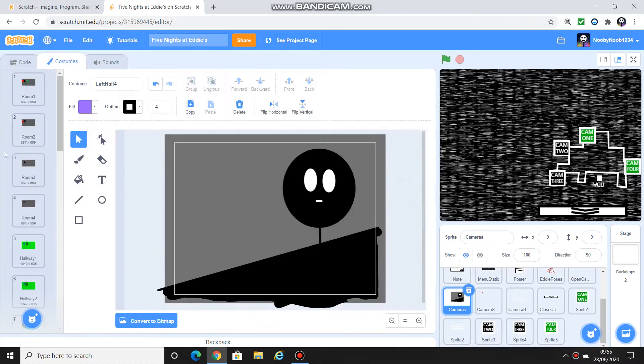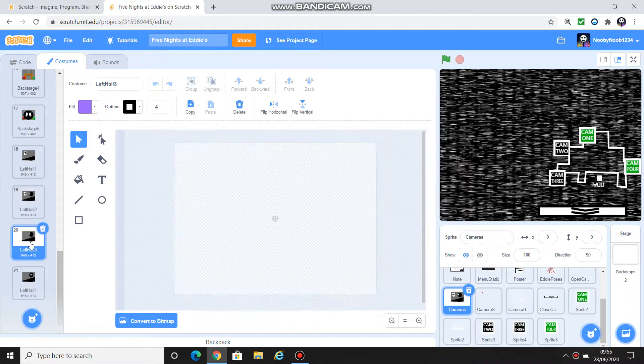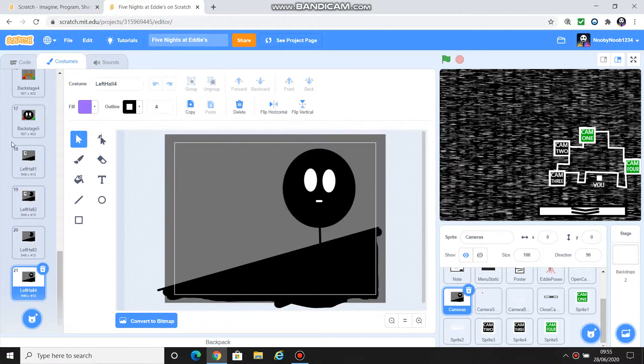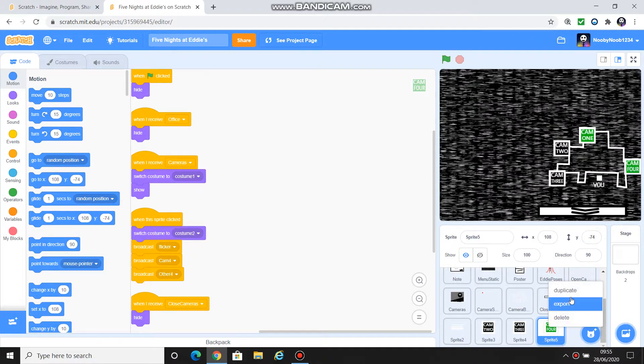So last time we finished off with these cameras: Left Hall 1, Left Hall 2, Left Hall 3, Left Hall 4. So now what we're going to do is add a camera for cam 5. We're going to duplicate cam 4 — so duplicate — and we're going to drag this one here.